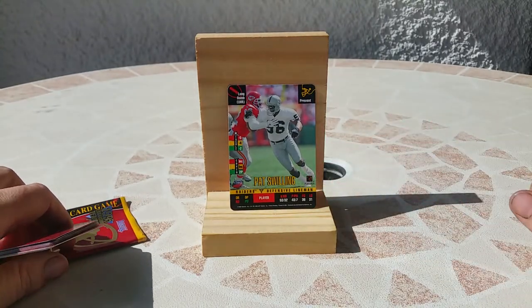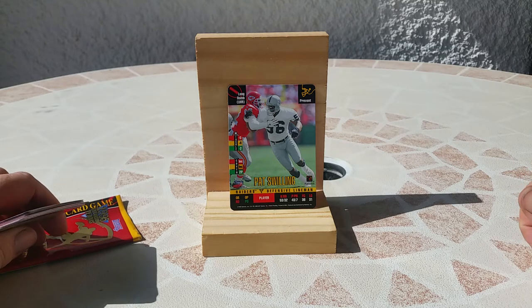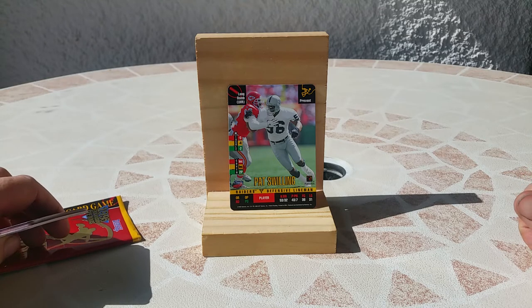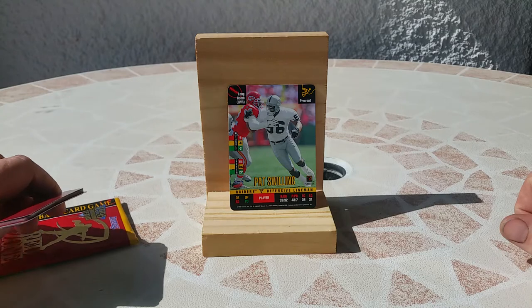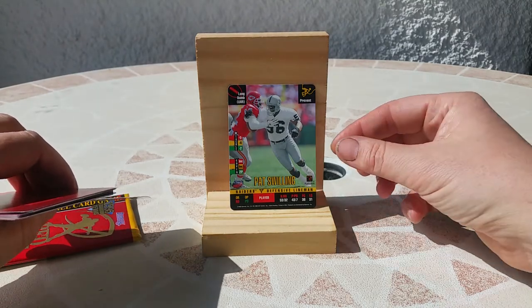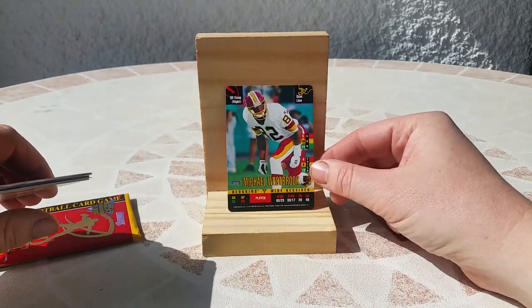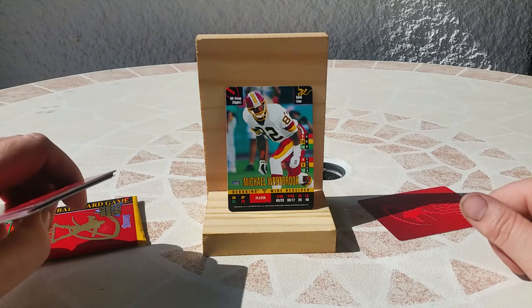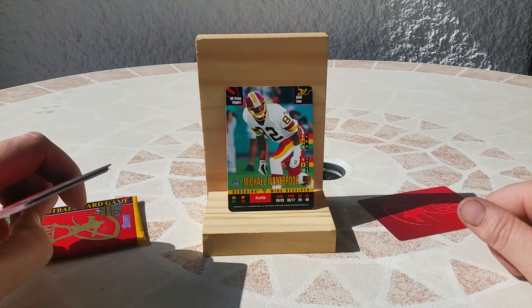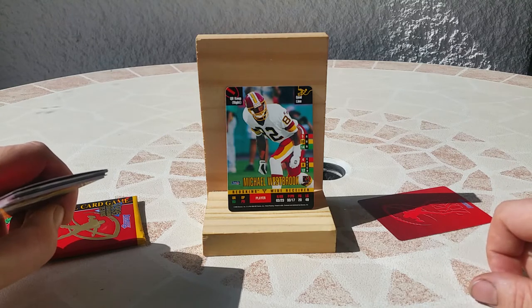Pat Swilling — oh nice, he was a very good linebacker. I didn't remember he played for the Raiders. Of course his best team was when he was with the New Orleans Saints. Next is Michael Westbrook — he was a very good wide receiver. I love the Starter logo on the jersey.